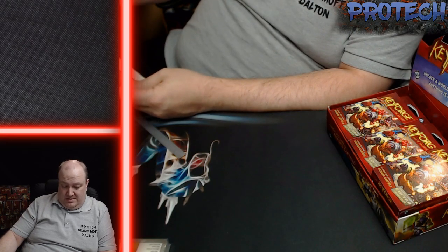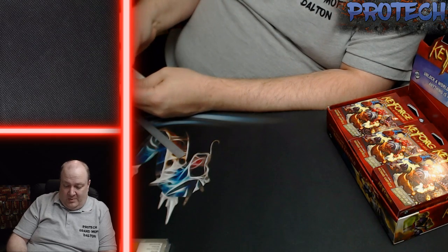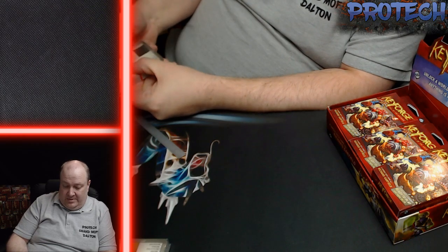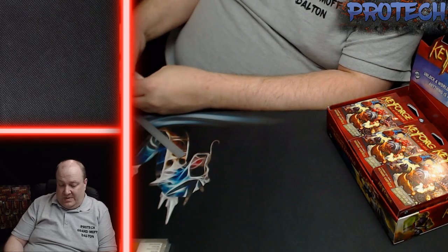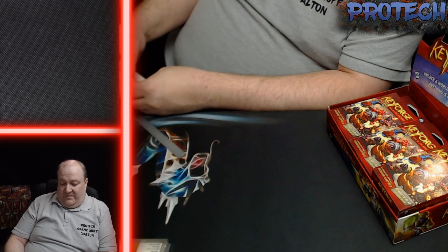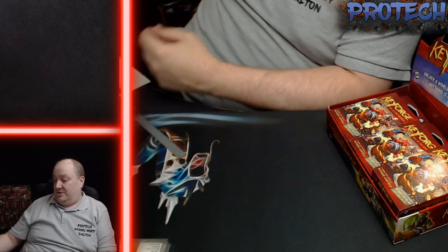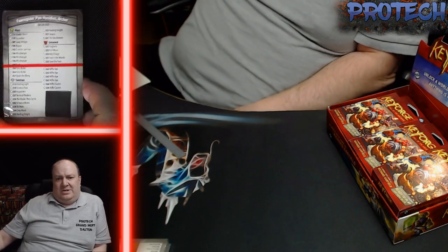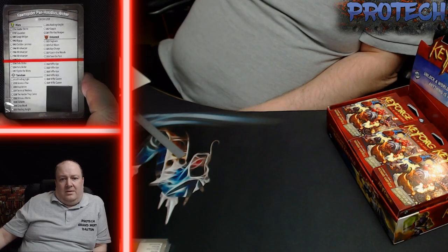Holy Niffles — all of the Niffles in this one! Fawn, Spider, Pan, Hosilidus, Archer — it's an Untamed/Mars/Sanctum deck, and there's the Vault Keeper in there as well. An Ancient Bear too.